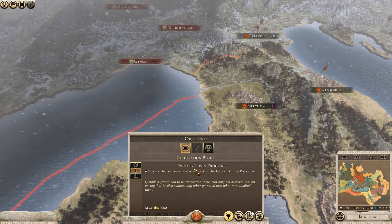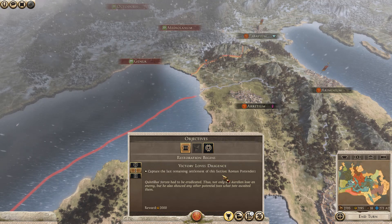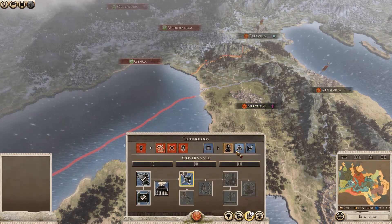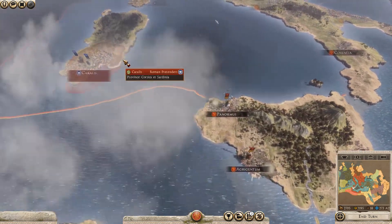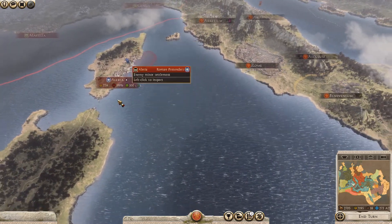There's also a nice bonus objective which is basically capture all the Roman Pretenders, what they own, and also research the Consolidator for it, which I think I'm doing at the moment. So the main idea is I want to try and take this settlement, and what I normally like to do is try and land in the north and then come down from the south.